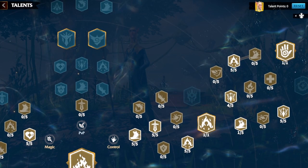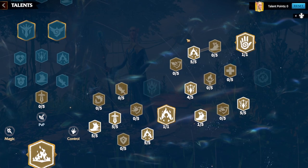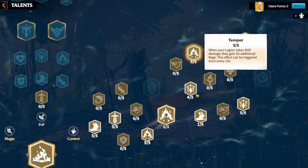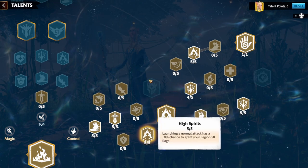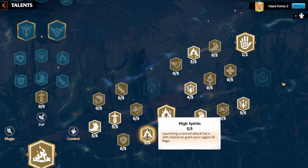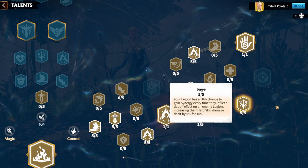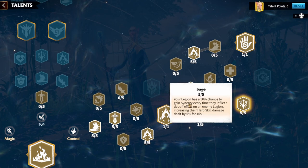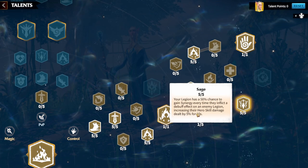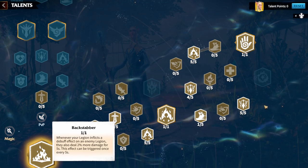Put four points into skill damage for a 3.2% increase, then take the talent where whenever you take skill damage you gain rage really fast. Combined with Soul Siphon and High Spirits this generates massive rage for continuous skill cycling, letting you hit skill one repeatedly with Aloin. To finish the Control tree build, skip Eye for Eye and instead take Sage.